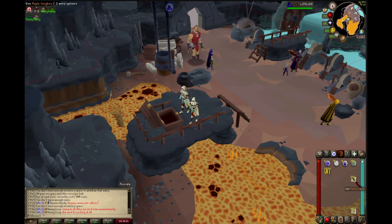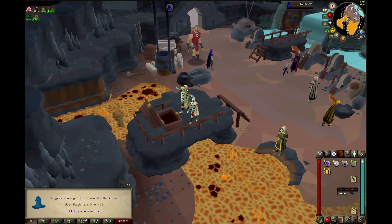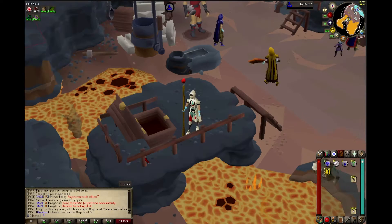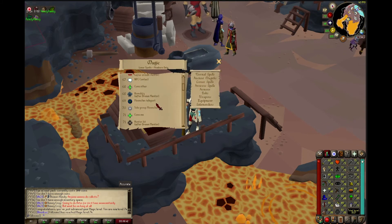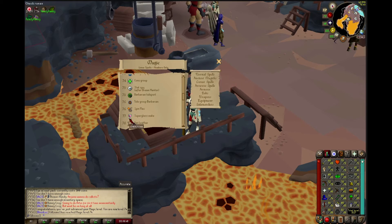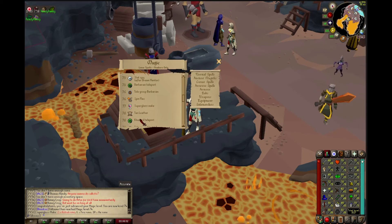At this point we didn't quite have time to start working on the foundry, so we did a few high alchs and managed to achieve 74 magic. This unlocks the Teleother Lumbridge spell, but more importantly we're now able to boost with a Wizard's Mind Bomb in order to use the Super Glass Make spell, which normally requires level 77, and will be very useful to us in our crafting grind.